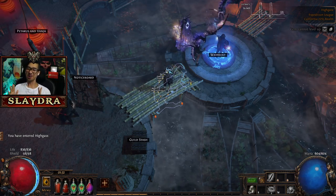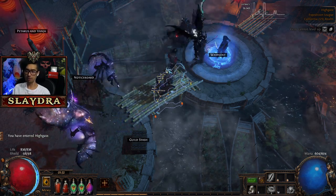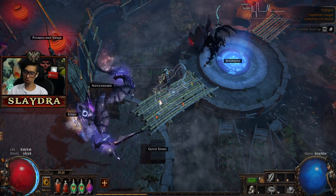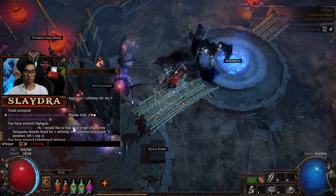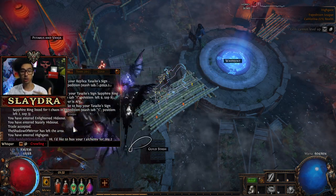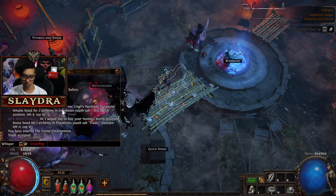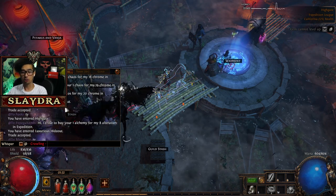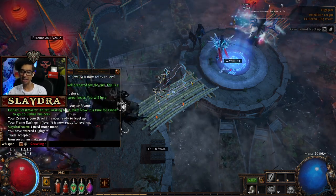Welcome back to our Path of Exile walkthrough playthrough. I did a few things off of the play session, but I will mention everything that I did. It's basically trading. I'm going to show you the chat so you guys know exactly what I was talking about. I whispered a lot of people — a lot of times when you trade with people, people just don't respond. I had to whisper like this guy and this guy and this guy. It takes a long time, but I'll explain exactly what I did.